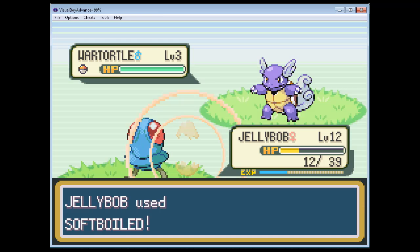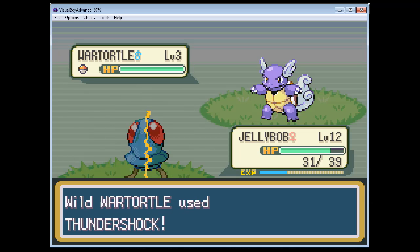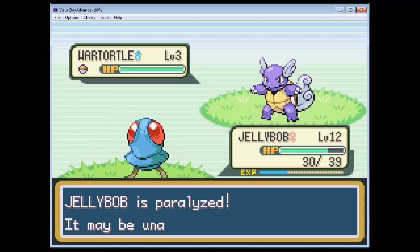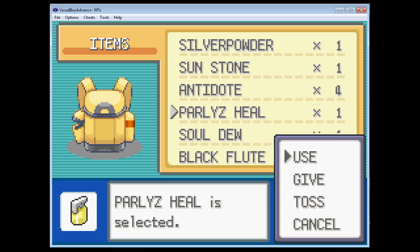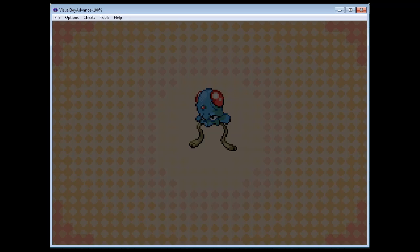I am gonna be so sad if something happens to JellyBob throughout this run. Oh god - something happened to JellyBob throughout this run. How could you paralyze it? How could you? Do we have a Parlyz Heal? Yeah, we do. I'll use it. Might not be the most judicious use of our items, but that's okay.